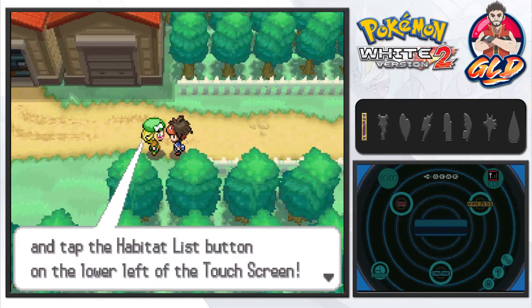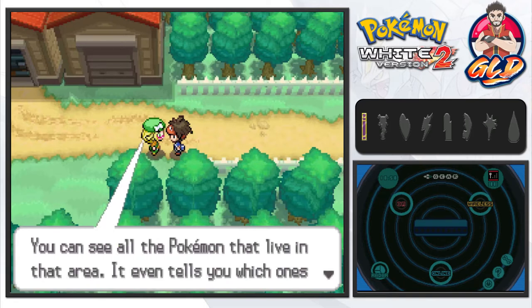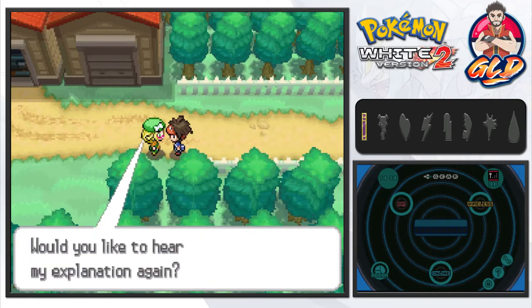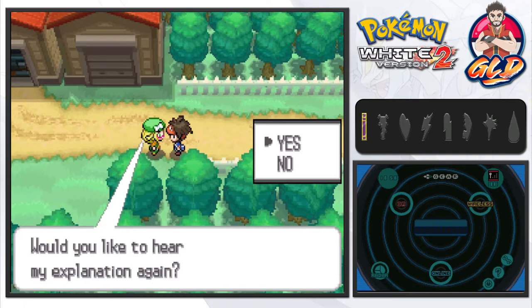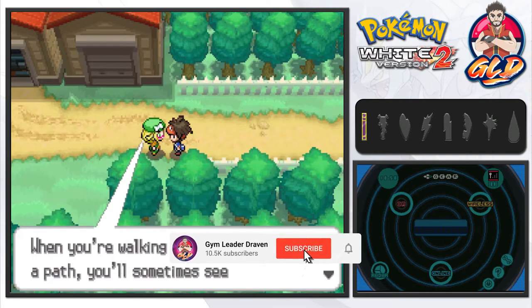It's a mode in the Pokedex — open it up and tap the habitat list button on the lower left of the touchscreen. Then pick your area and you can see all the Pokemon that live there. It even tells you which ones you've already caught.